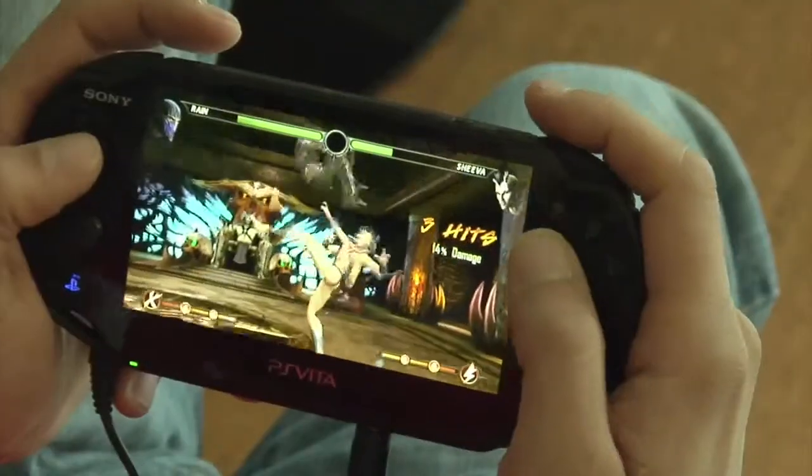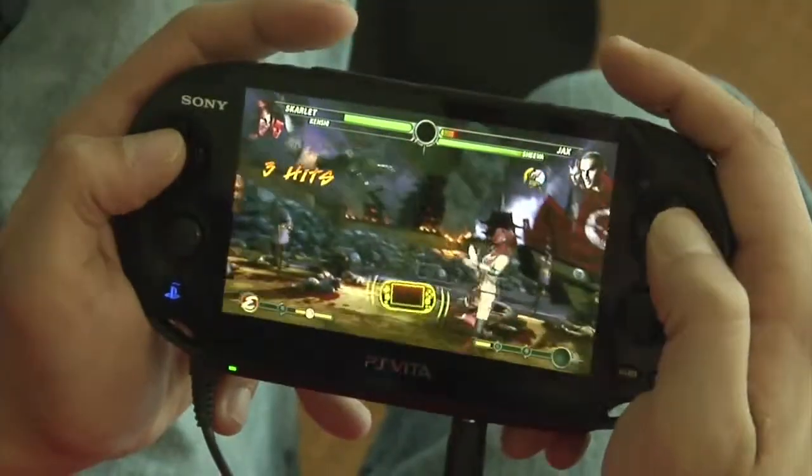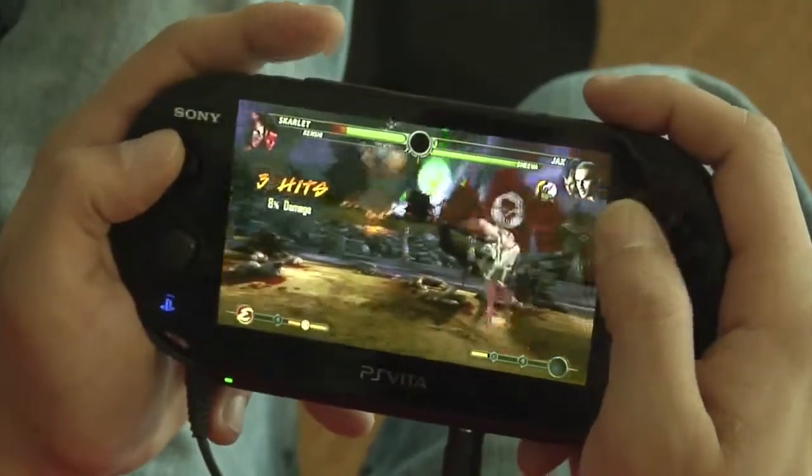You don't need to shake the PlayStation Vita aggressively to detonate bombs or to unflip the world in some missions. All you need is a simple flick of the wrist. If you do too much, you may throw your game off completely.